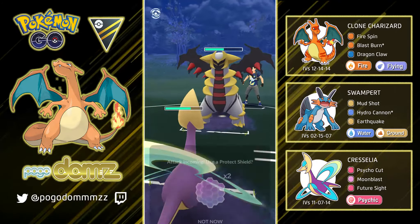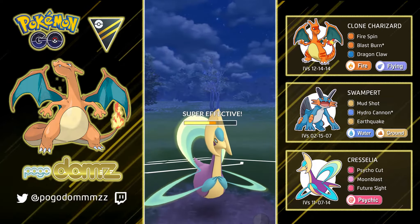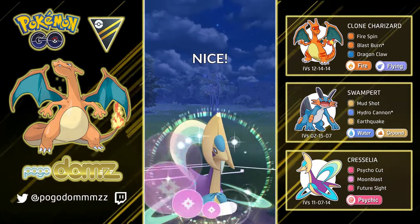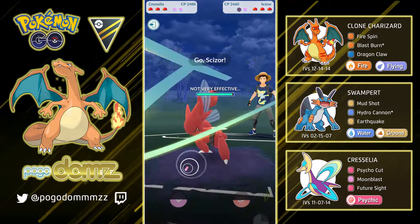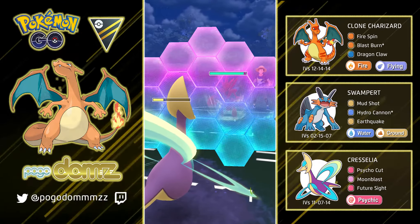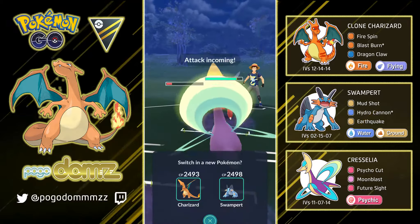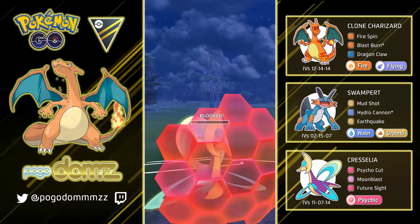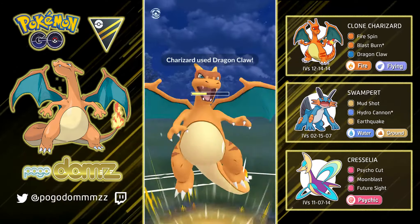Jumping into another Moon Blast in hopes we can get a shield bait. Sometimes Giratina can be used as a sacrificial Pokemon where they won't really use any shields. But sometimes when they match up with Cresselia, they do want to keep a shield. I managed to switch out in time to preserve that last shield, which was really good for us.